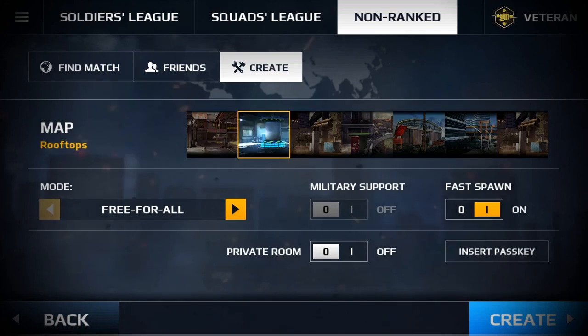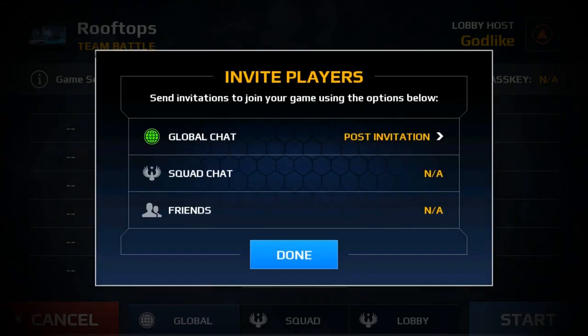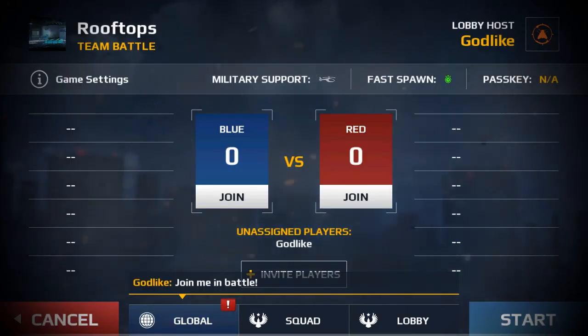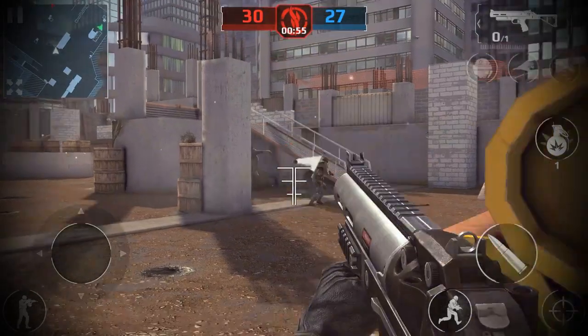The first feature I'd like to share with you is the custom lobby. It was requested by many of our fans and we understand that playing in a really competitive environment actually requires a way for players to train without having their stats affected. This should not only help squads that are looking to test and improve their strategy, but also new players that are not yet ready to jump into ranked games.